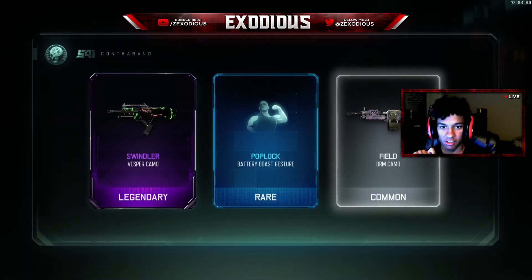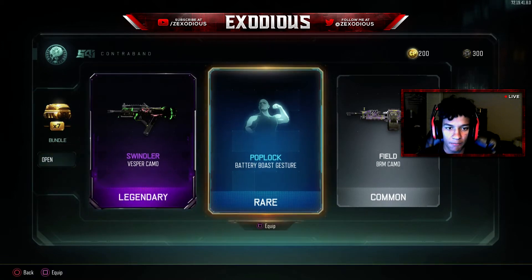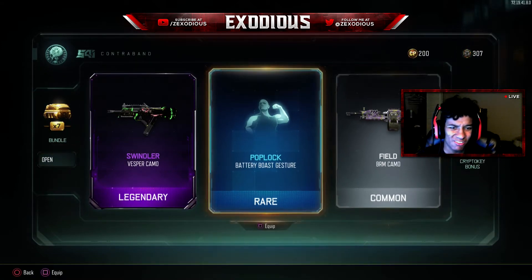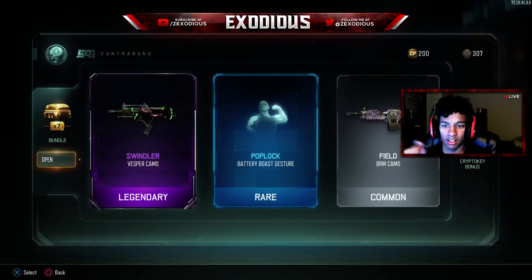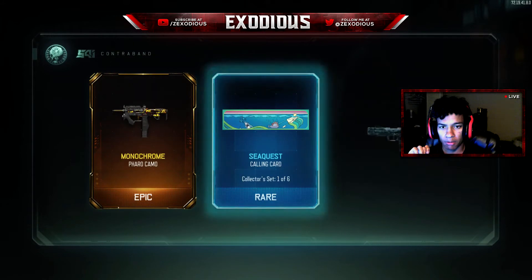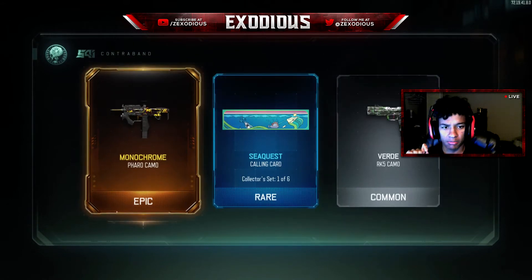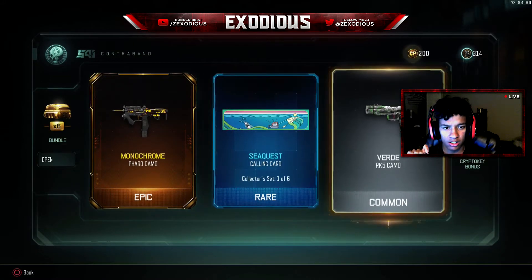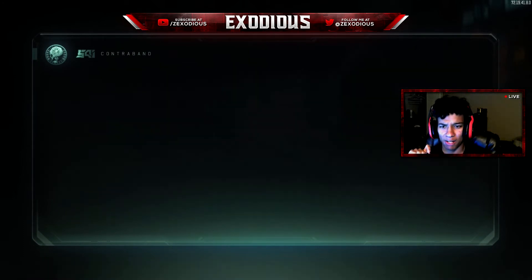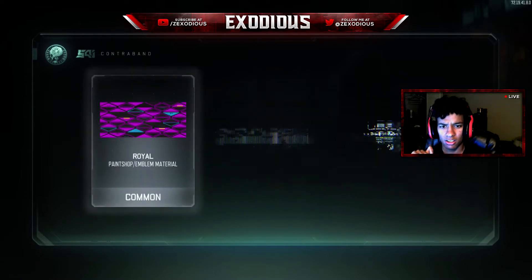Swindler — that camo looks kind of sweet, I will not lie. Cop Lock baby, boost gesture, brm — I don't really use that either but I could put that on Zombies. Wow, that one looks kind of dope. C Quest calling time — if that don't up your game, there's no hope. It's a common camo, it doesn't look that great but it's kind of cool looking still. Royal.